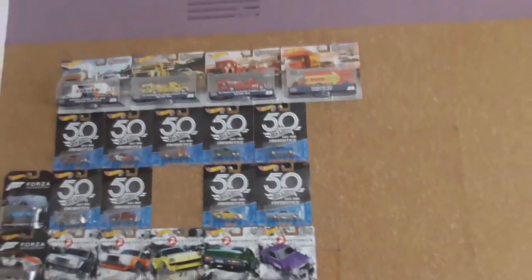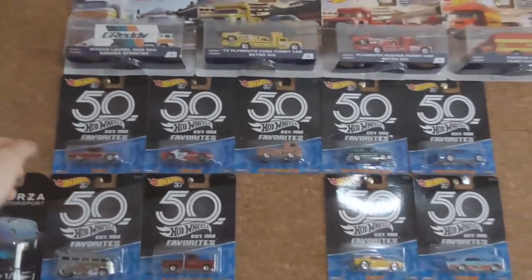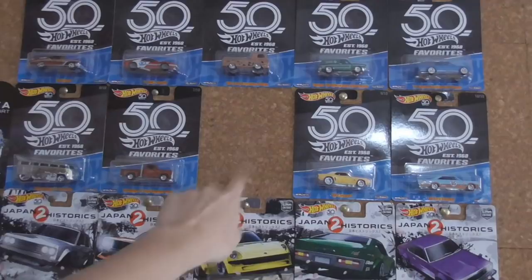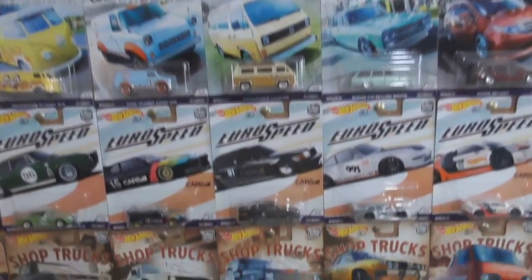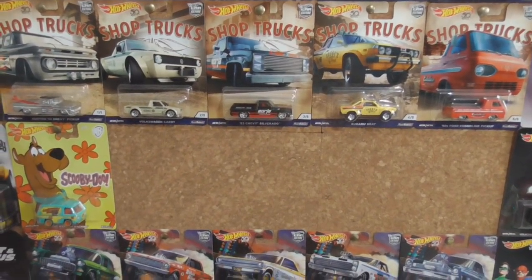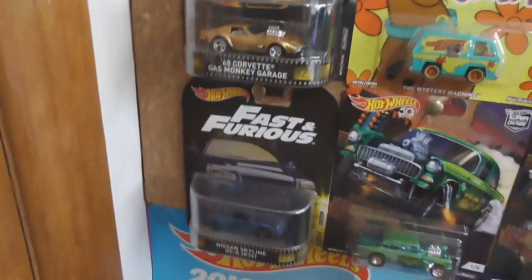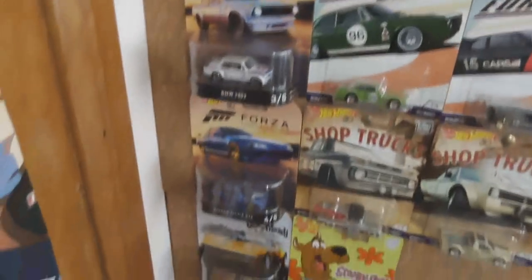Wait, I almost forgot — we also have what I like to call the premium section. It's got premium, Car Culture, Retro Entertainment, and all sorts of stuff. I'm still trying to complete my 50th Favorites set — all I need is that gasser to fill that spot. I've got the Team Transport stuff too, but I haven't gotten much of it as only one assortment case has hit Australia. Of course we have Japan Historics 2, Cargo Carriers, Euro Speed, Shop Trucks, and the drag strip demon set — though I'm pretty sure two of those cars have cracked blisters. I've got my Retro Entertainment cars running up the left side as well, including the Silvia S15. And we've got some Forza stuff too.